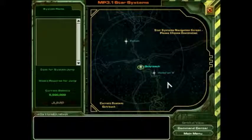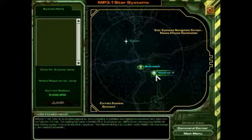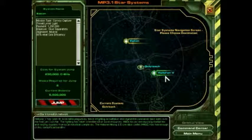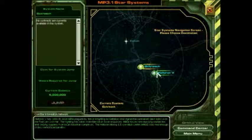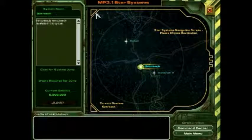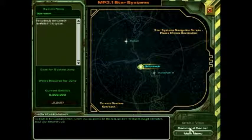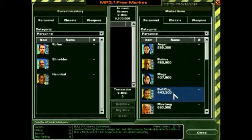Star Systems. Let's go ahead and take a look at what we have over here. Now to be honest, I never played the campaign before. Weeks required for jump — I'm already here. You know what, I'm gonna go back. Command center, I think that's where I'm supposed to go.